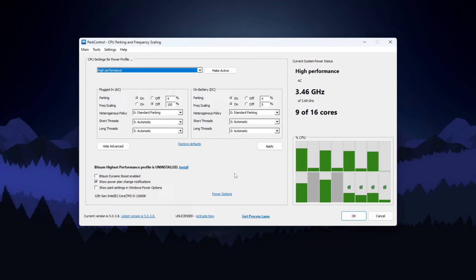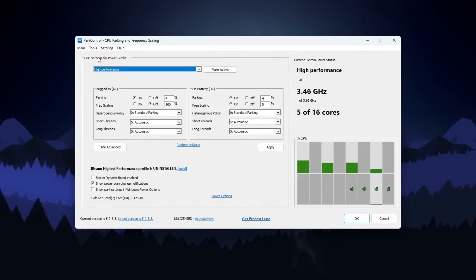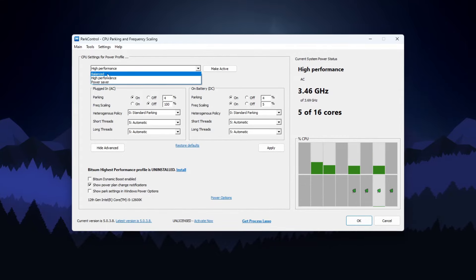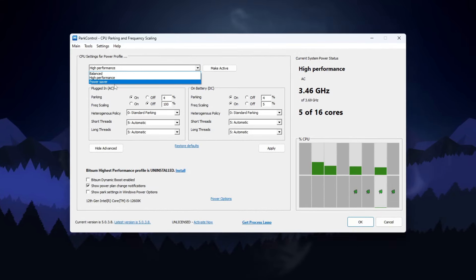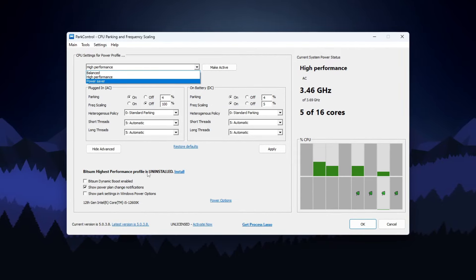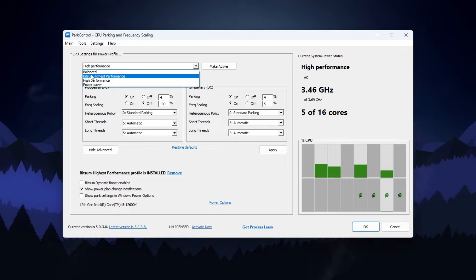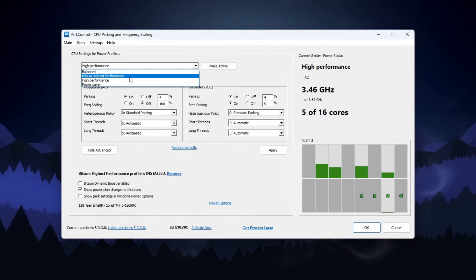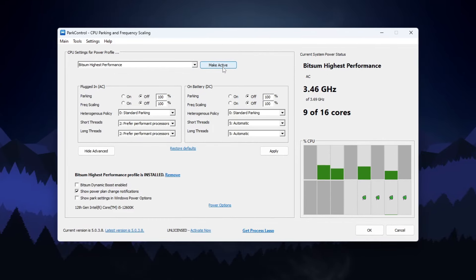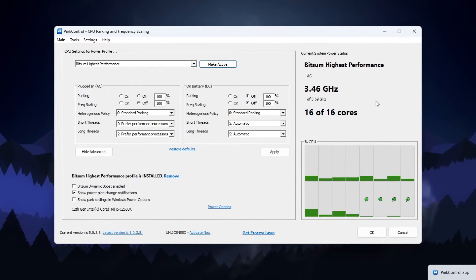After installation you will find a clean interface. In the very first step, go to the CPU settings for Power Profile, click on the drop-down, and you will find your available power plans: Balanced, High Performance, and Power Saving. You need to go for the option where BitSum High Performance power plan shows as uninstalled — click the Install button. Once installed, you will find BitSum High Performance in the drop-down. Select it, click Make Active, and this will enable all of your CPU cores for the best performance.